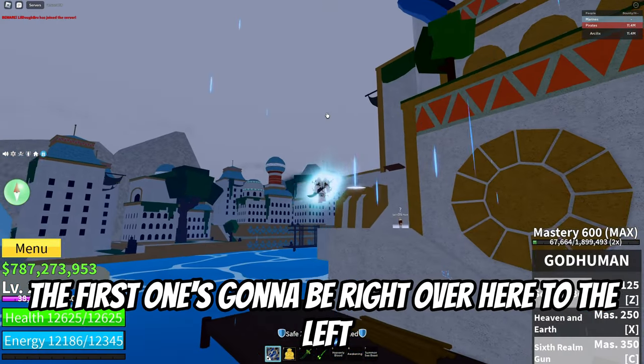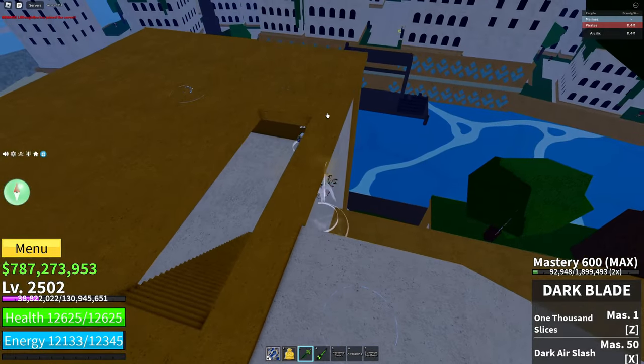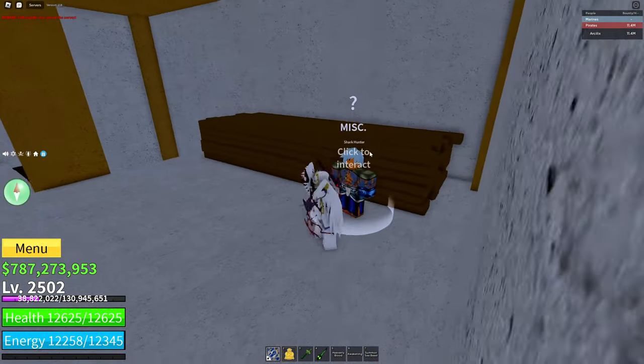Once you come in this entrance, the first one is going to be right over here to the left. Once you see this little staircase just go down it and then the NPC is right down here. This is a shark hunter.